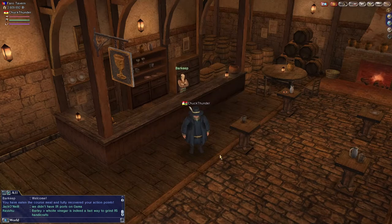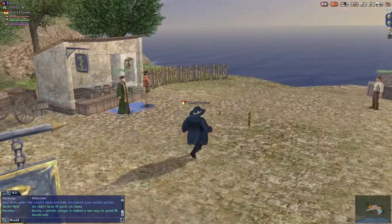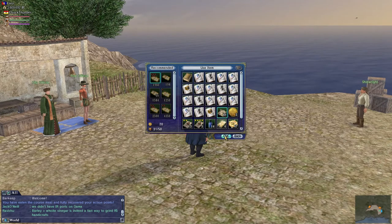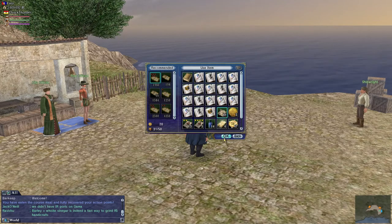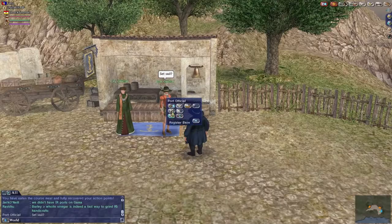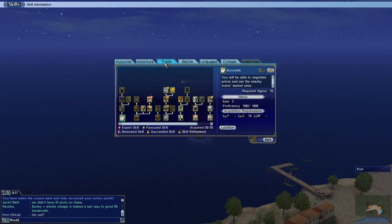Second, you need shipwreck map pieces. You've probably been collecting them — hopefully not selling them if this is the path you want to go. By now you should have several dozen. To make a full map showing where a shipwreck is, you need around 10 of them — every 10 map pieces make one shipwreck map. Stock up on these because this is how you find your shipwrecks. You don't need to go to a quest or maritime guild to get started.